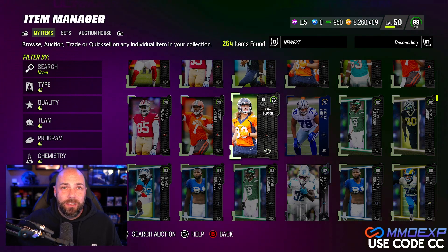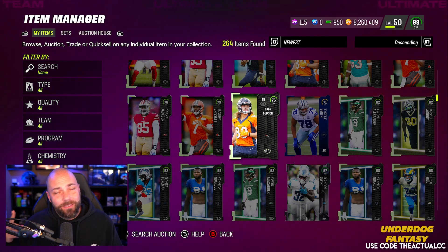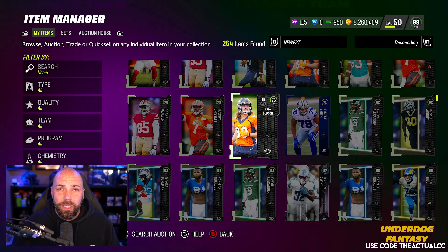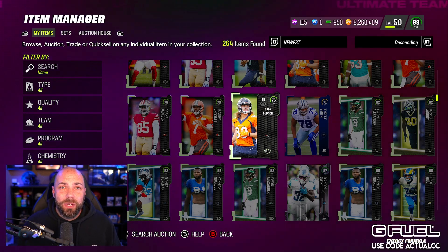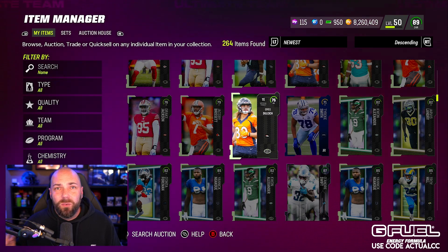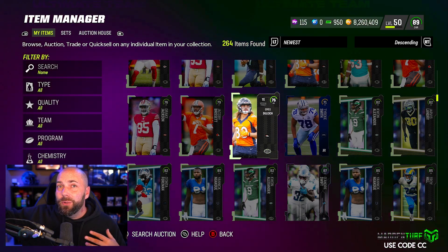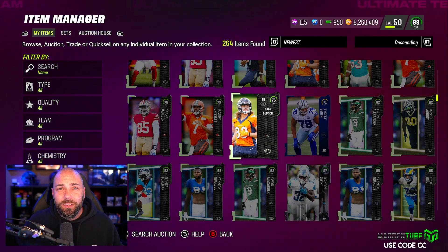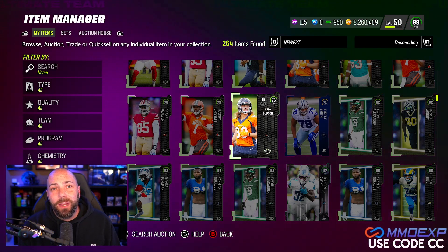That's the process I was thinking about yesterday, but after EA put out the tweet that we're going to get a make right for Team of the Week, I decided not to try to build these Team of the Week cards right now and instead just start selling everything off at slightly inflated prices. I backed off - I'll just be patient. Being patient is very, very important. Be great, take care, love you guys, peace.